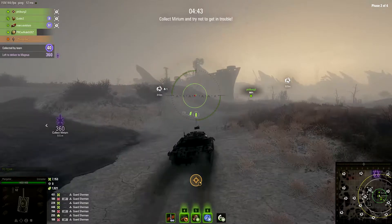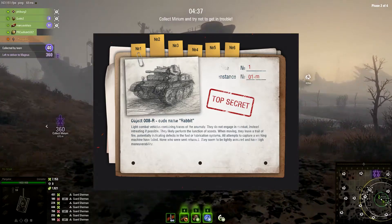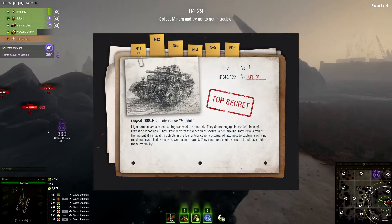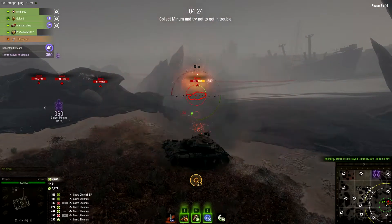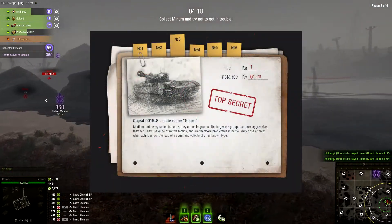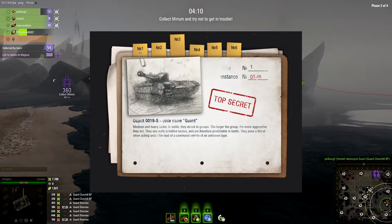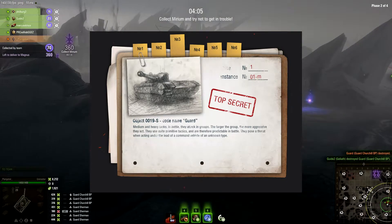The second type of enemy is the rabbit. The rabbits will just run from you and try to shoot you while they're running. They have 340 hit points and you just have to chase them down and take them out — they're really easy to kill. The third type of enemy is called the guard, and it can be a variety of things: it can be a Churchill, a Charmin, an Udez, a Centurion 1, and there are a couple of others, depending upon what stage and difficulty you're on.